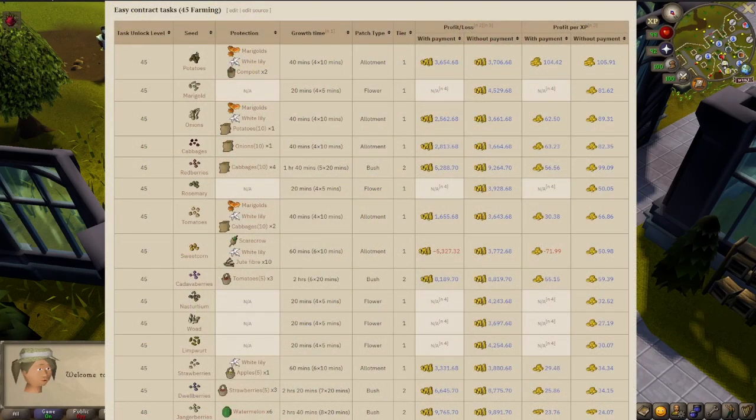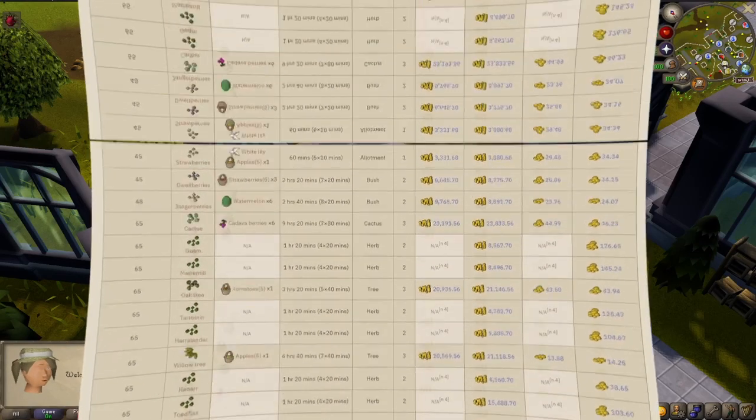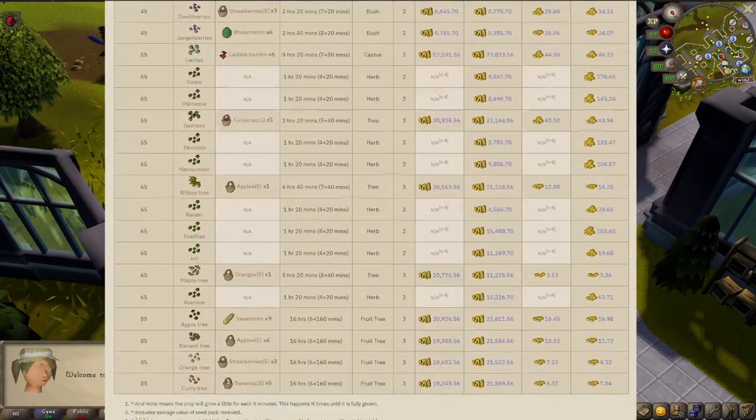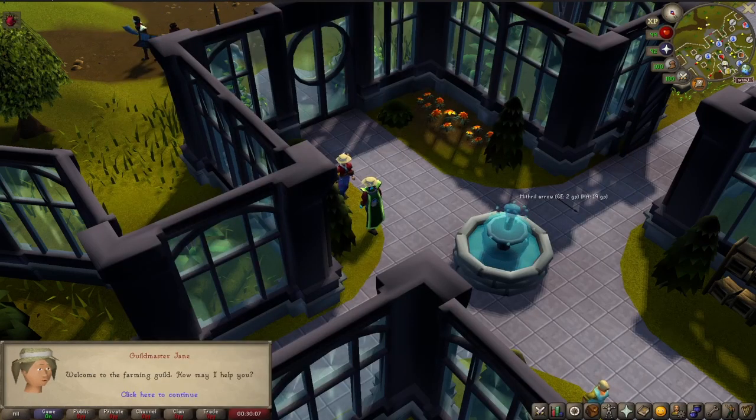Looking at the list of possible contracts per level can be a little intimidating and make it hard to make educated guesses as to what's going to grow next. For example, there are 31 different things that can be assigned on easy contracts. But if you look closer, some of these assignments aren't even unlocked until you're level 65 or 85 farming — another reason to do the highest possible contract you can.